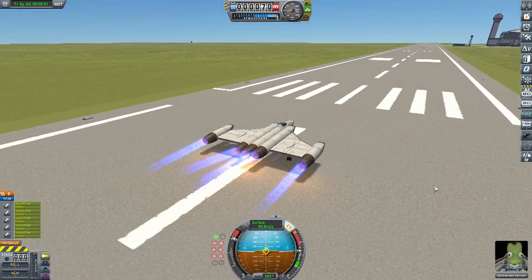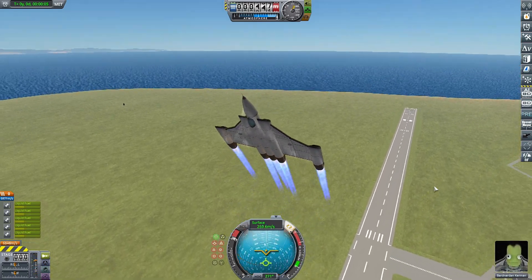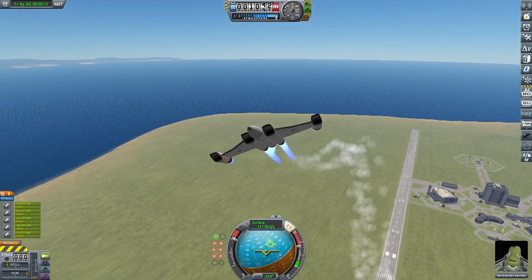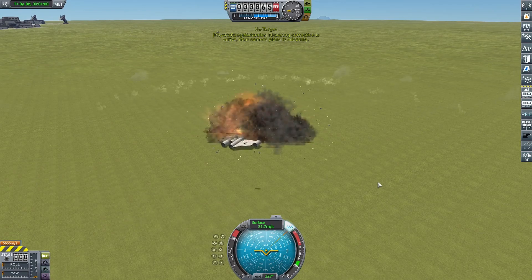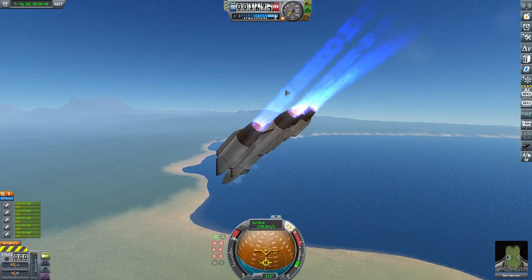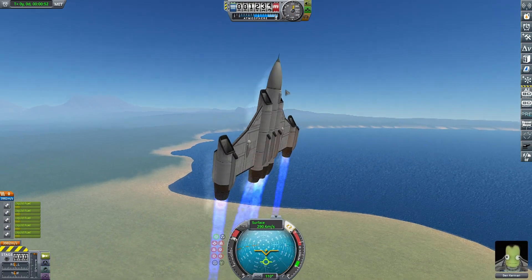A few adjustments later, including a way to turn the afterburners on and off, and this did much better — this is our second attempt. Although in throwing it around a bit, I did manage to get the engines cutting in and out, and we got ourselves into a pretty spectacular flat spin before we crashed into the ground. For the third attempt, I basically just added a shed load more air intakes, and that seemed to solve the problem of those outside engine nacelles which control the roll cutting out.